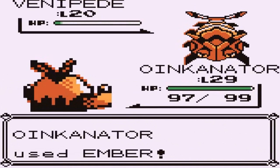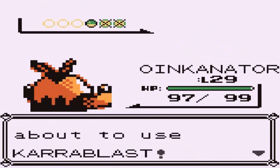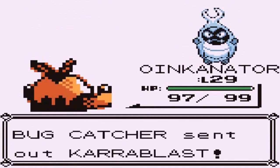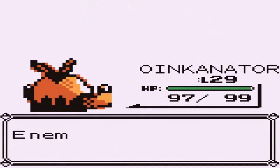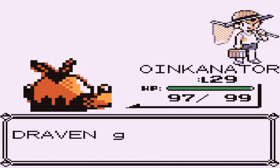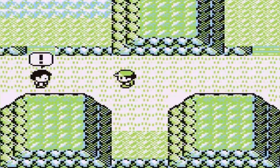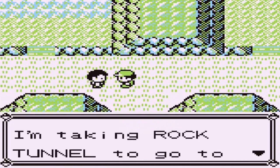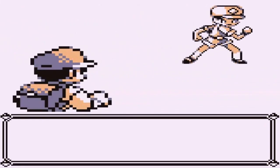Venipede comes out and Oinkinator is just going to destroy everybody. As I mentioned, going into Rock Tunnel I'll probably be switching up the team a little to get used to some other Pokemon. The whole Virizion surprise showed me there are still a lot of surprises in this game. Another trainer mentions taking Rock Tunnel to get to Lavender Town.